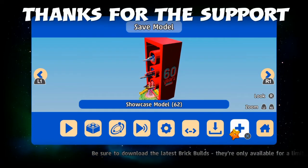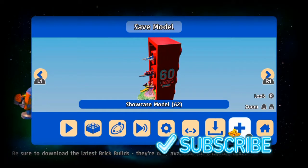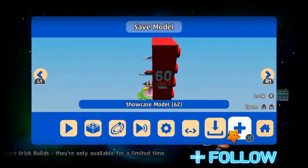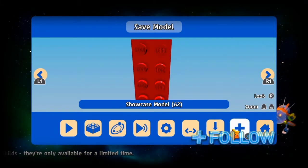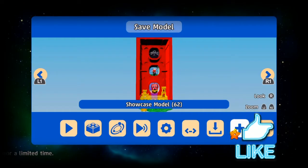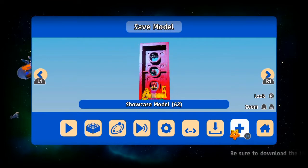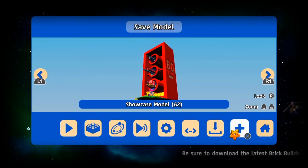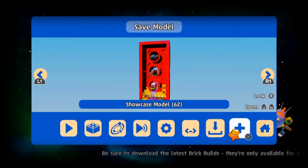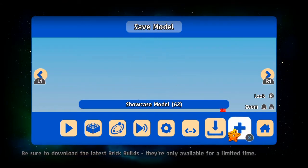Hello and welcome, this is Mr. Mabrit with yet another Lego Worlds video. As you can see, we've got Showcase Model 62 — it's a massive Lego brick with '60 years' on the side. We have three vehicles: a train, a spaceship, and a boat, and we've also got a castle down the bottom. I actually know what this is all about but I'm not going to mention just yet — we're going to save the model and then find somewhere for it.